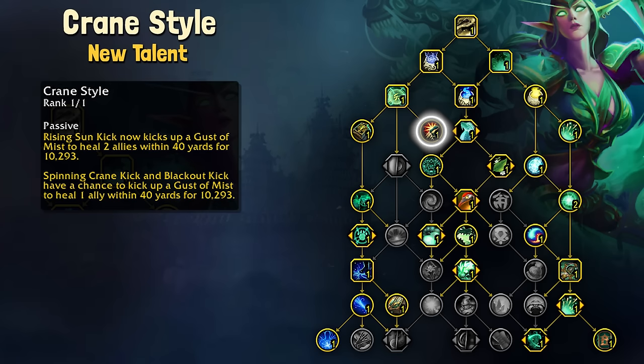By testing so far, it will only proc on the initial real Blackout Kick cast and not the cleaves. Same deal with Spinning Crane Kick, where it only seems to proc on the press of the actual Spinning Crane Kick and not by chance on the channel hits. I am kind of a mastery hater, but I do like that mastery is starting to become something that is in more of our kit.